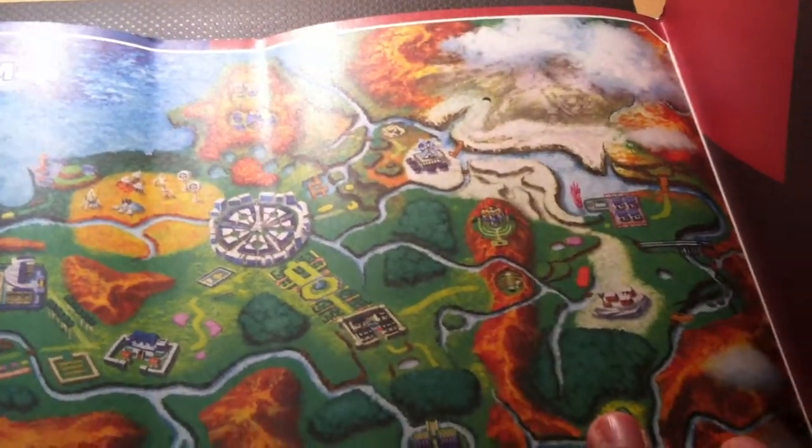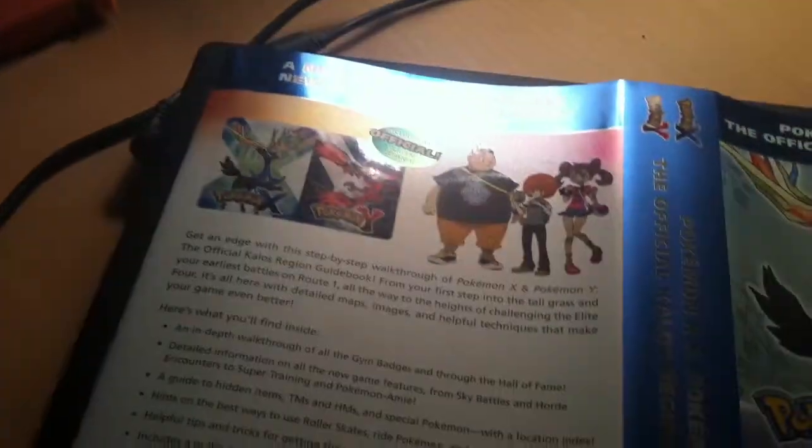If you slip this off and take the book out, you have the whole map — the Kalos region is a pretty big region this year. Pokemon X and Y has gotten pretty good. I'm sorry I couldn't do the walkthrough — I really wanted to, but I needed a capture card for my 3DS and I can't really get it right now.